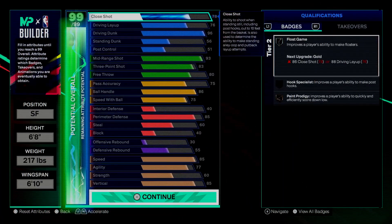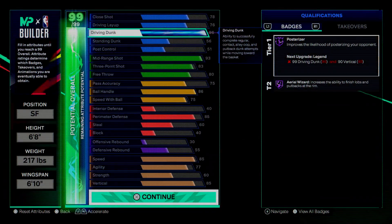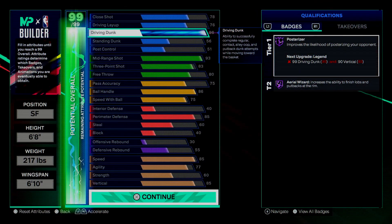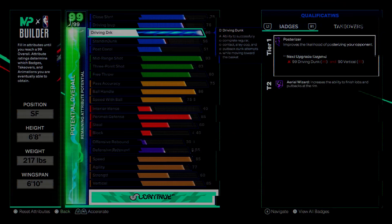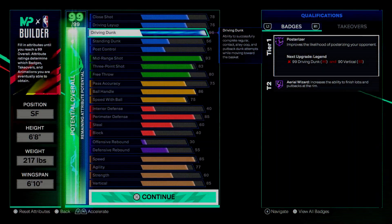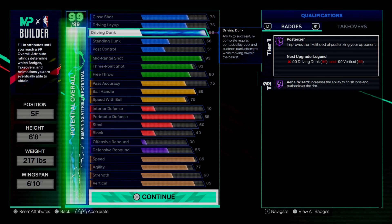217 on the weight and a 6'10" wingspan. Starting off, we want that 96 driving dunk — y'all know I'm trying to catch bodies out here. At 96 driving dunk we get Hall of Fame Poster Riser, and it goes up to Legend if I use my tier one badge plus one on it, if I get to level 30 on the season progress. That's mad dope.